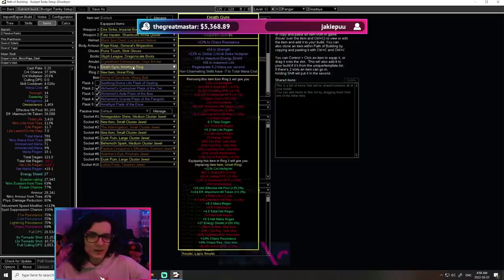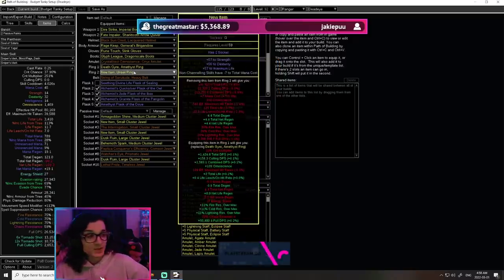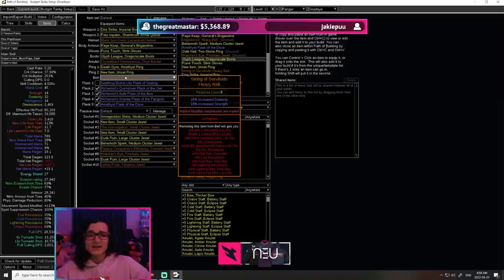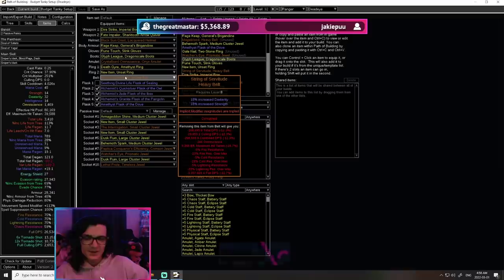Crystallized Omniscience is not changing, and the rings are not changing — we're still going for attributes. But you'll see I fit in an unset ring, and that's because this version of the build is extremely socket starved, as I'll showcase in a bit, so we actually do need an unset ring. String of Servitude is going to replace Cyclopean Coil because now that we're immune to ailments, we don't have to worry about freeze. We're going with an 18-18 String of Servitude — it's pretty cheap, and you can get slightly worse for way cheaper. It provides about 13% of our damage.